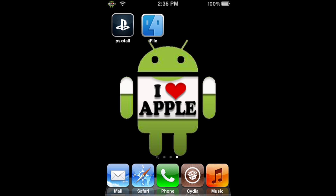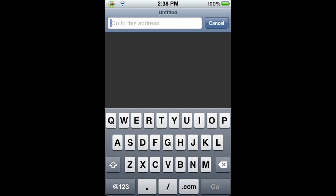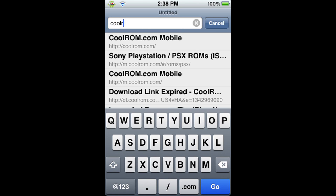To get the actual game, we're going to have to go into Safari. Then in the URL, we are going to type coolrom.com and go. This will automatically direct you to their mobile website, and that's fine, because their mobile website I find a lot easier to browse through than their regular website, being as we're on a mobile device. So don't be alarmed when it sends you to the mobile website.